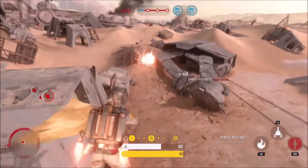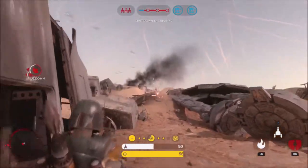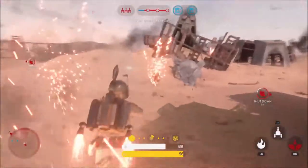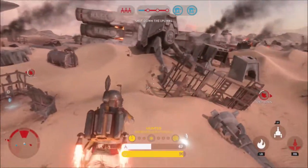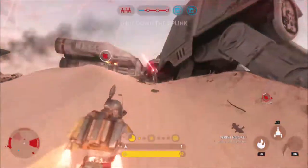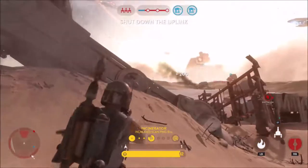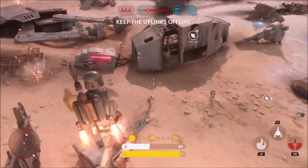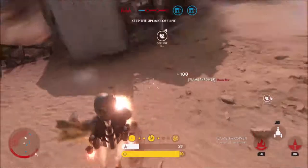This originally locked onto an enemy at any distance, but an update changed it to only lock on within 25 meters of the target. The lock-on ability was also temporarily taken away, until the form update allowed it again. This is a very useful ability — jetpack up into the sky, rocket someone, and if you're close enough to lock onto them, do damage or kill them, and fly off while being safe.